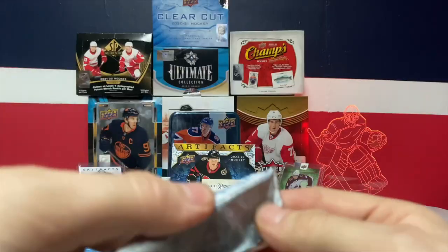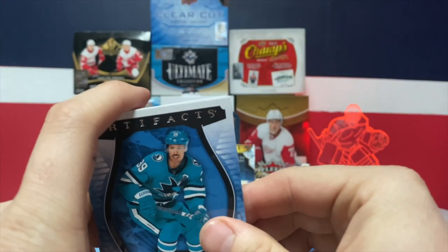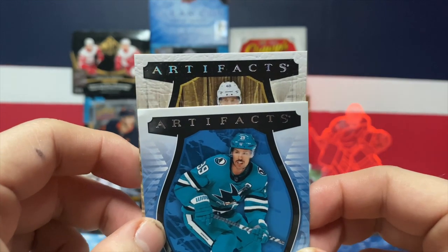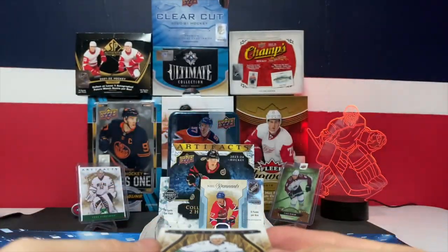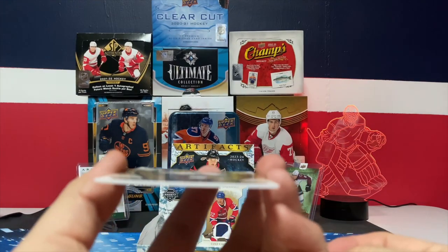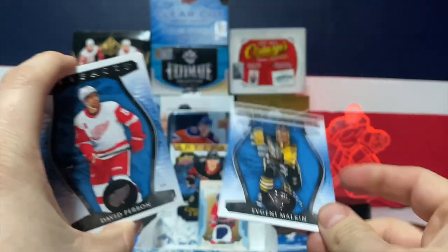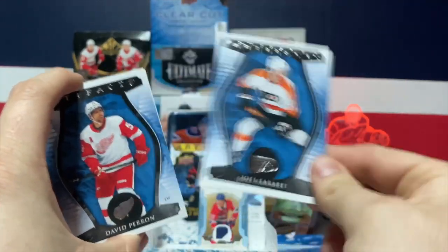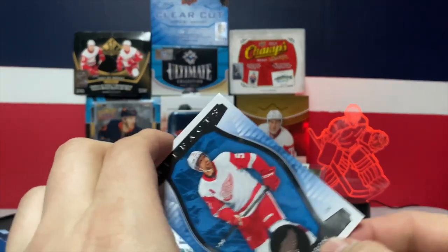Next pack: a filler, and we got a leather card. Leather variants are one in 53 packs and these are common to bend like this already, but Elias Barris is a good pull. Next pack: we have Malkin and a filler.